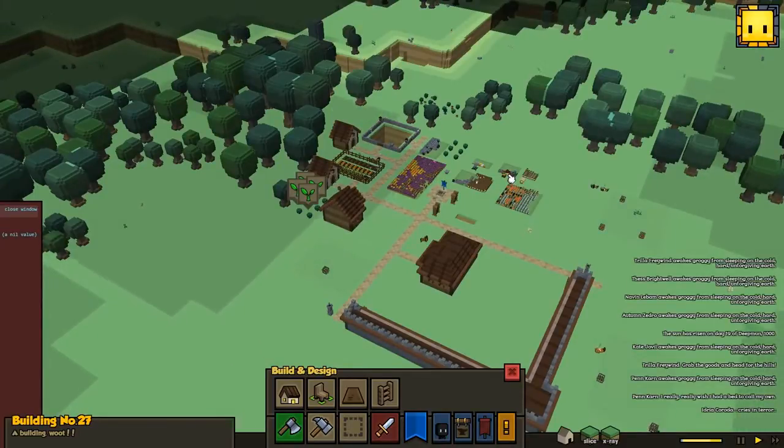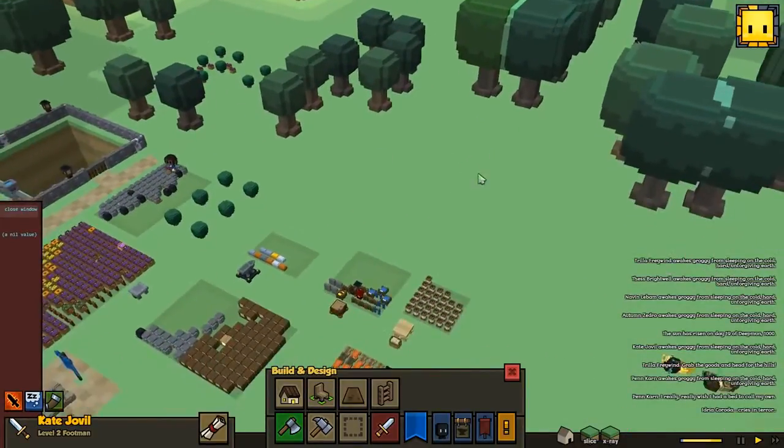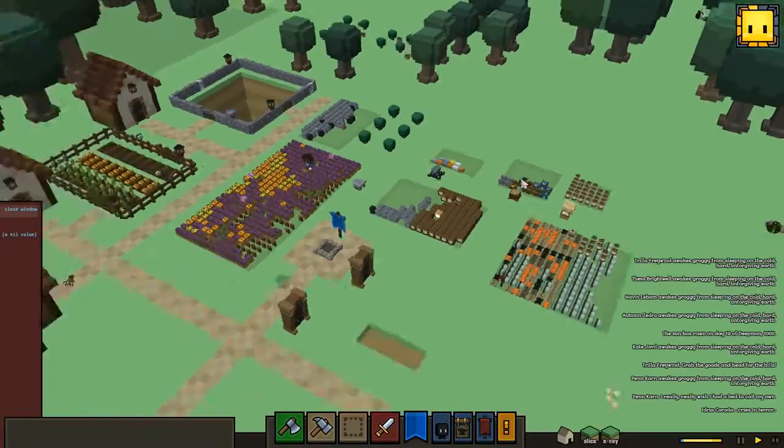You don't really have much control after that, so I like how they put it in there. I still would like to just click on them and click on where they should go, similar to Timber and Stone — I would like to have that kind of control.